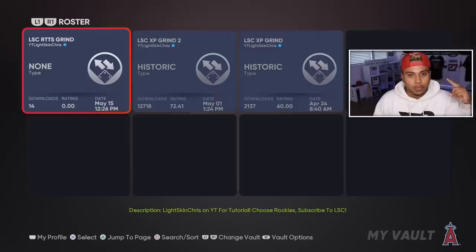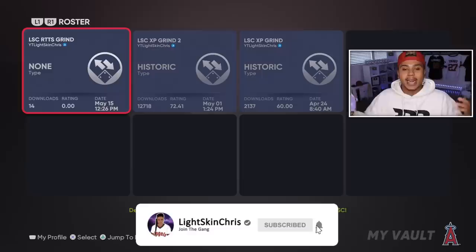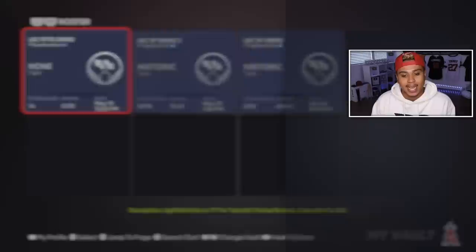With this roster you guys can get like 200 at-bats, like 50 homers in one game — it's literally insane. Make sure you download this roster. I have every team set to zero and I made the Rockies all 99 players, because that's how you pretty much do this method. With the Rockies, they play at Coors Field and also in the minor leagues, which makes it a little easier to get those homers. Make sure you guys download this roster.